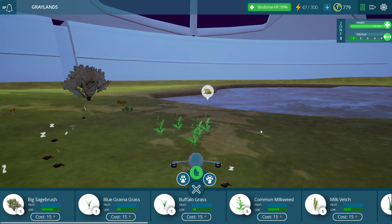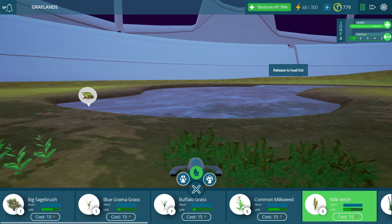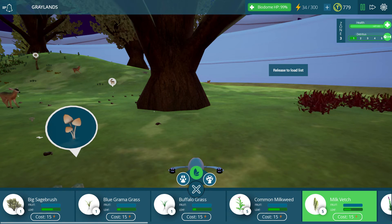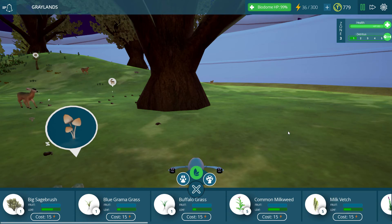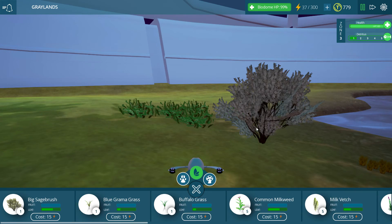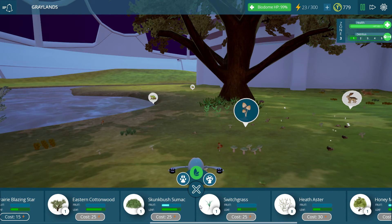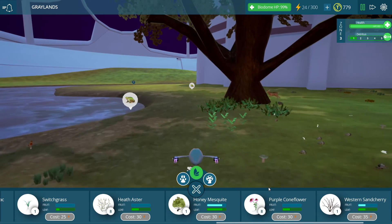I don't know a hundred percent exactly how everything works, so there may be some differences here and there that even we don't know about yet. I'd like to get some milk vetch down too — let me try and move out a little bit and put this right next to this sage bush. I know there are also cornflowers and coneflowers — we need a little bit more energy for those.